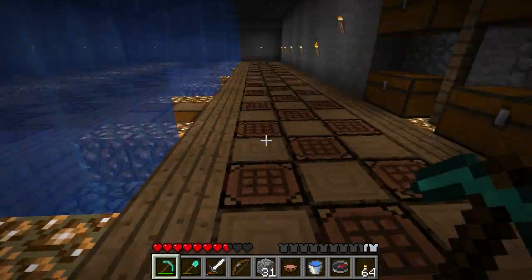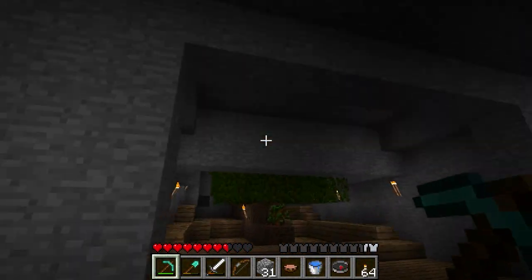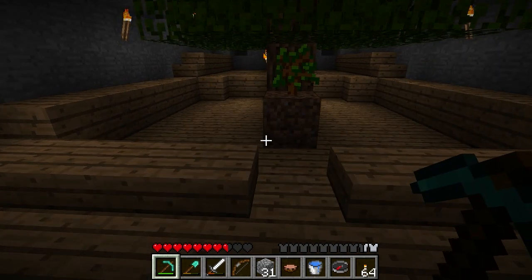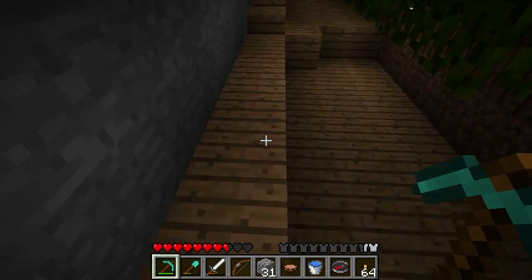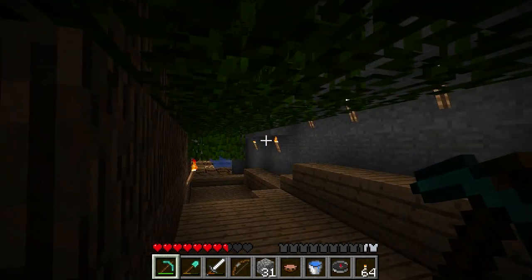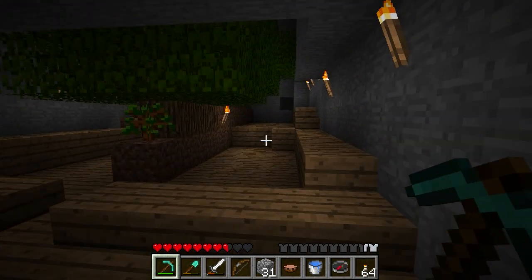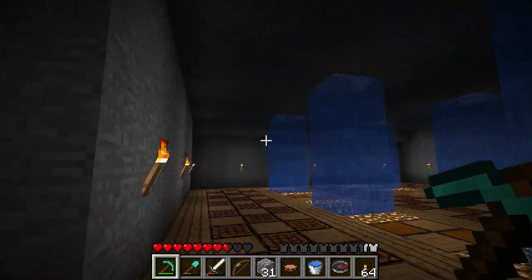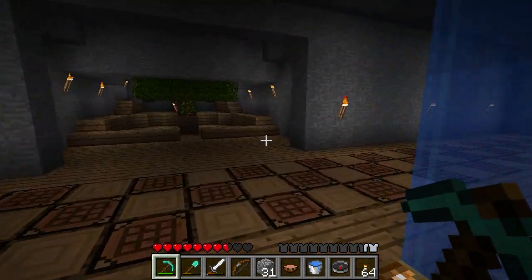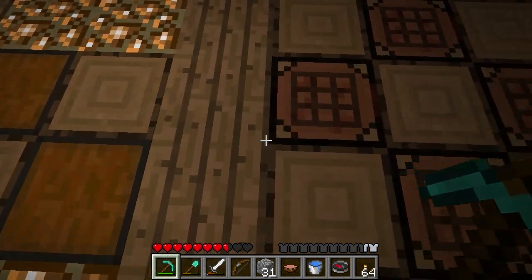Before we get into the pistons, I want to show you what I did to the tree farm. Since we're in this general area, I took down the wall for that as well and opened it up a little more, replaced all the smooth stone inside with wood steps and wood planks. Not a huge change, but I thought the wood accents made it seem more fitting as it's a tree farm. You'll notice my staircase up is gone — when I was laying down this floor it was right in the way.